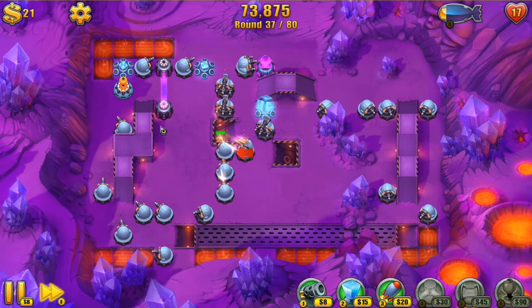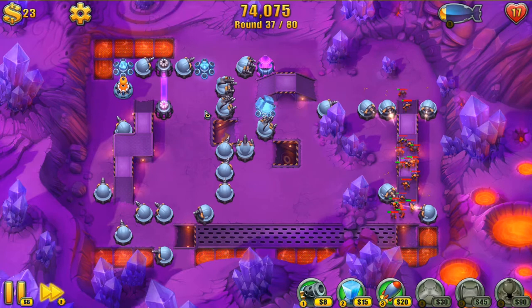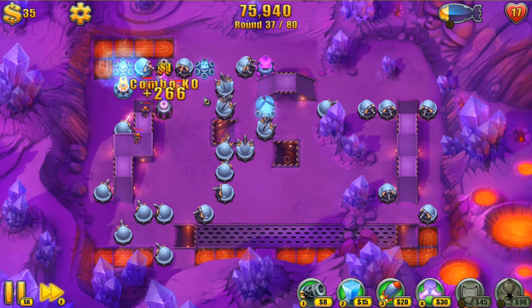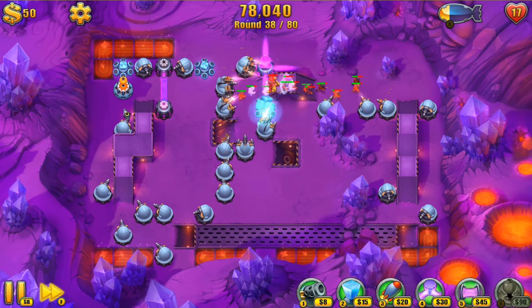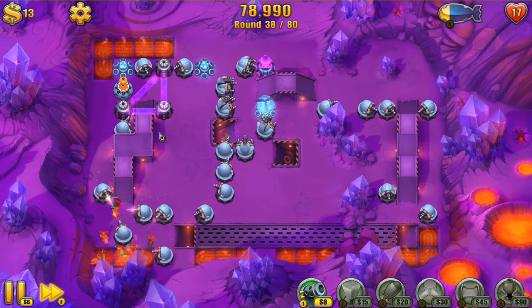Yeah, that was pretty close. This is going to be good — a lot of low health guys running through at the same time. Let's see if I get that achievement. Nope, that's alright. Almost got enough for another link tower. Let's front-load my damage on the linking here — I'm going to throw it in there so they're coming down and running through it. This is going to be a big damage dealer right here — that's going to be fun.